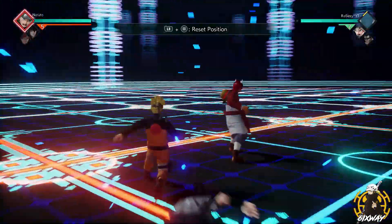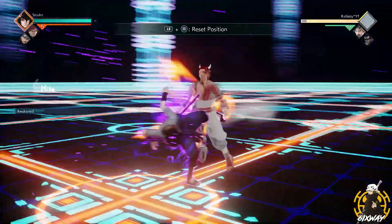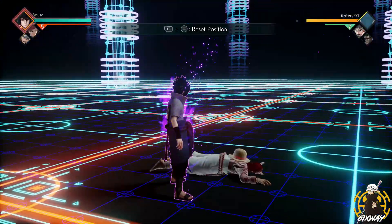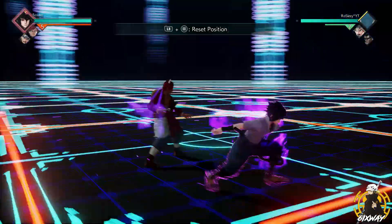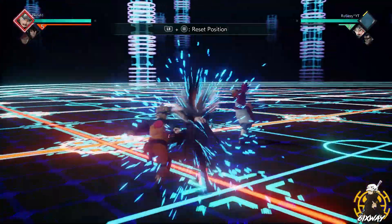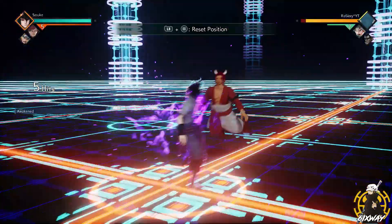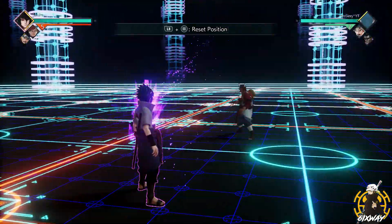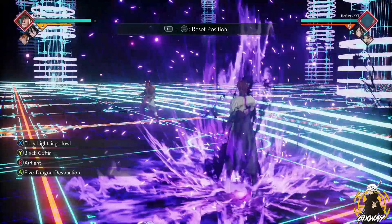This is key: you want to make sure you have a switch available. If you don't, only your first player is going to come out — your team assist isn't going to come out, so you're basically wasting your team assist. I'll showcase it again: I use my switch and then try to use the team awakening and nobody comes out. So make sure you have a switch available before you do your team awakening.